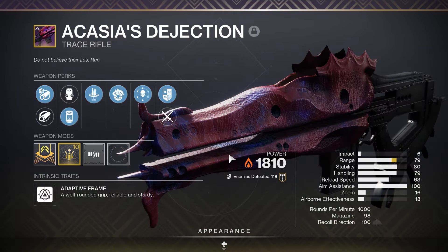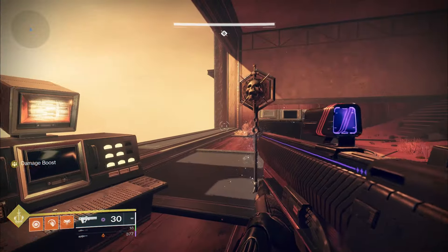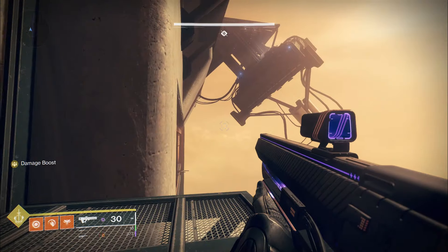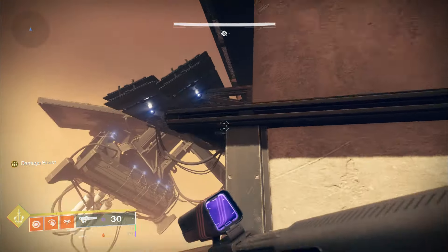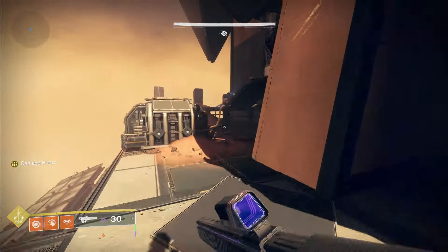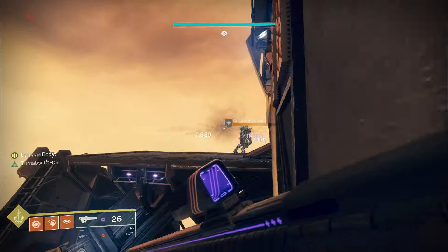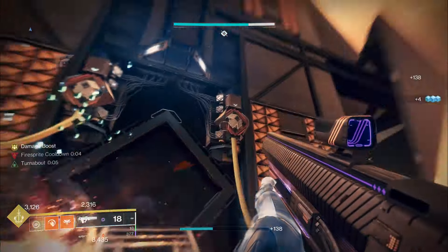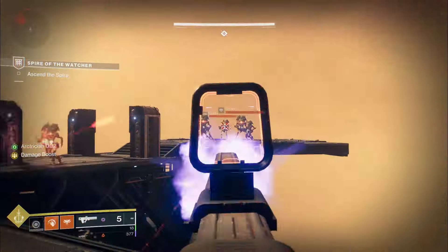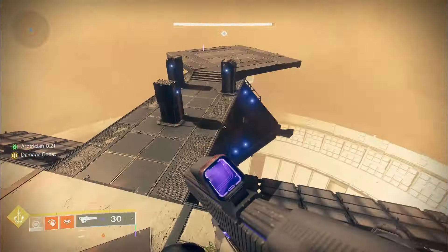We're through to the next section. For this section I recommend any kind of trace rifle — they will make shooting the nodes a lot easier. We're going to jump outside and get ready to start the next encounter. Jump up here and go around to the left — you're essentially doing the same mechanic as before. A minotaur should spawn on the left side on the first level. Kill him, pick up the buff, and you're going to be shooting the nodes again. You can see just above here both starting nodes are visible.